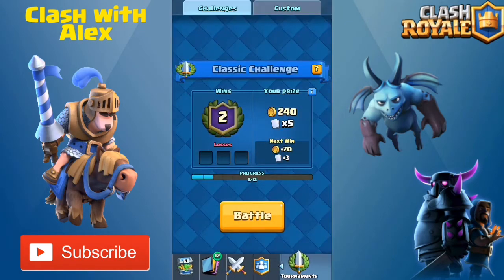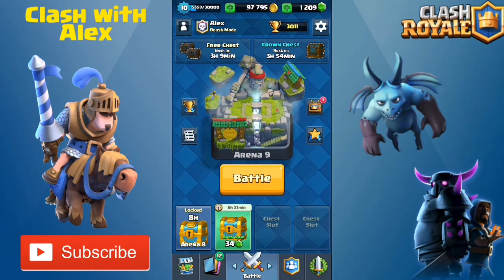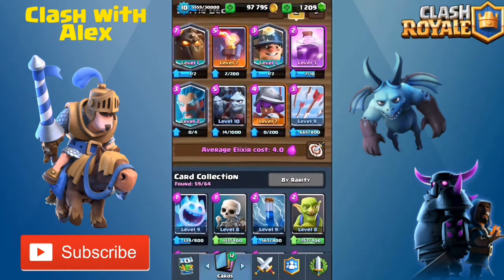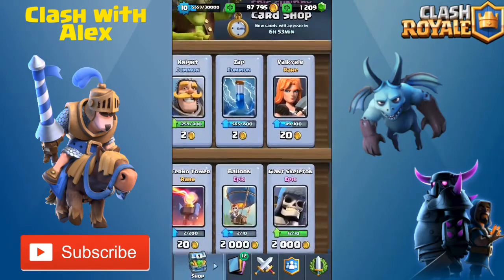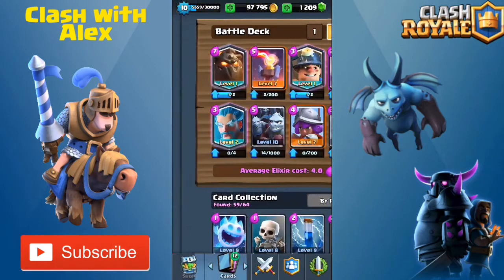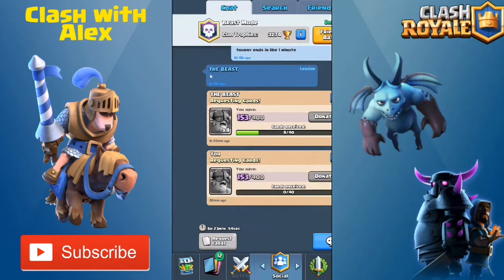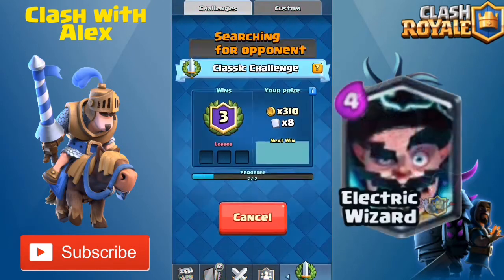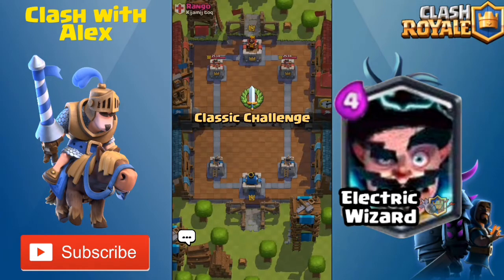We got plus three cards and some gold. Gold and cards are not a problem for me right now. I'm still pretty pumped up that we got to Legendary Arena — this deck is actually pretty good and I recommend it. I hope to get some legendaries from the shop, and maybe even the Electric Wizard which will come out in this new update.